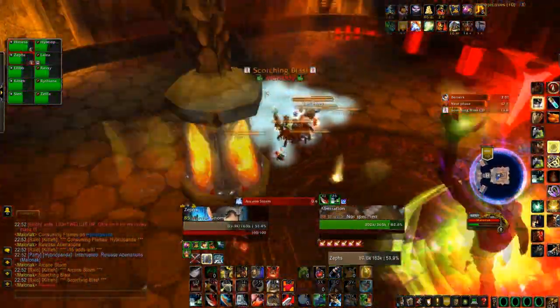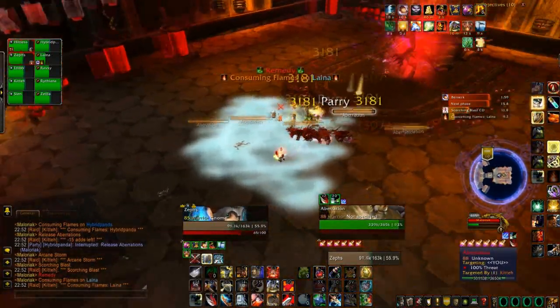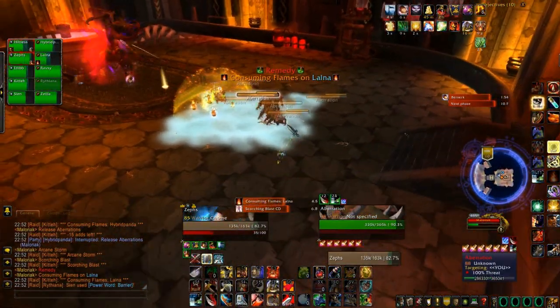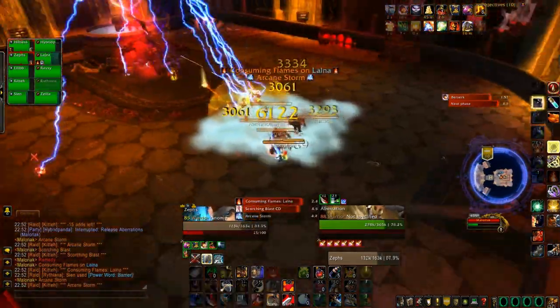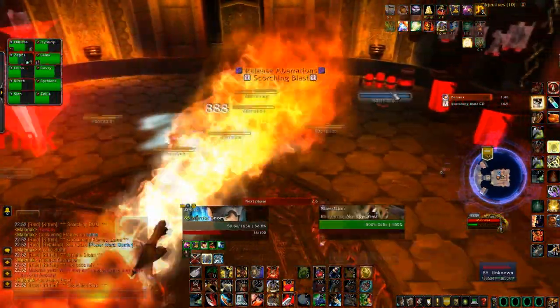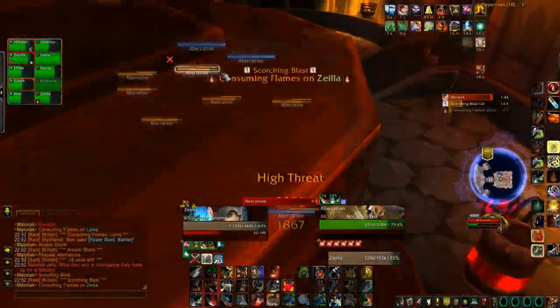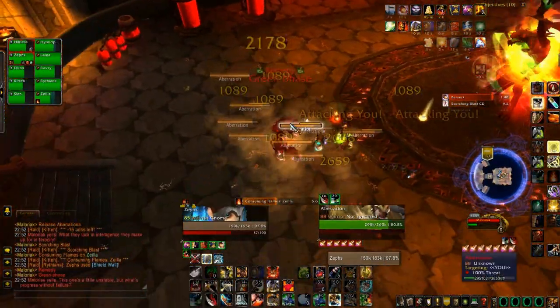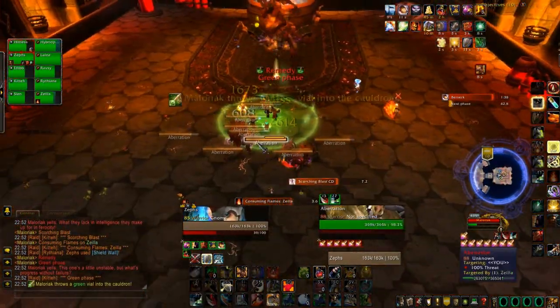So now Maloriak has entered the red phase and we're going to let adds through from now on. We've actually got six on me, but six is okay — it's nine when you start getting the problem. I'm just going to kite them around a little bit. I've now got nine on me again, so I'm blowing shield wall to survive because nine adds is quite a lot.